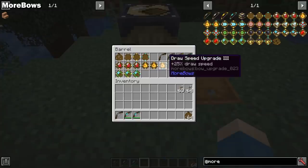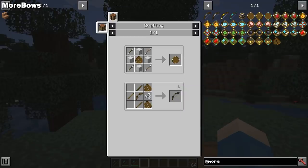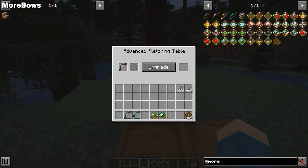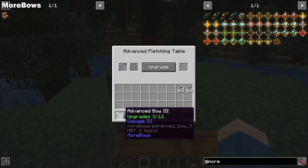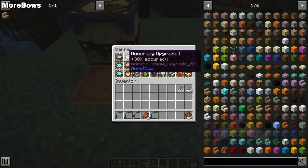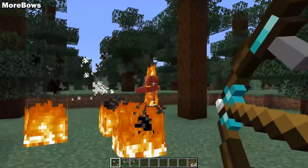More Bows is a 1.15 Forge mod that adds multiple tiered advanced bows and a variety of bow upgrades. You'll find broken upgrades in loot chests throughout your world, which you use to create advanced bows and all their upgrades. Initially your advanced bow can hold three upgrades along with normal enchantments, upgradeable to a maximum of 12. Upgrades are applied at the advanced fletching table and must be applied in order — so you need damage 1 before damage 2, and each level counts as one upgrade slot. Currently there are 12 unique upgrades with 3 tiers each.